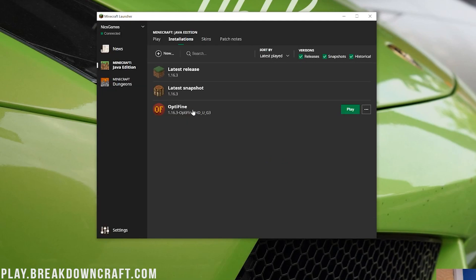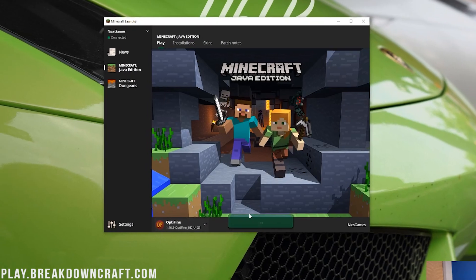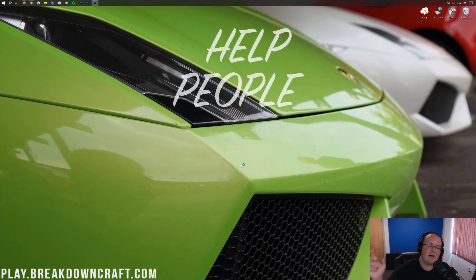Go ahead and click the green Save button, then launch the Optifine profile. You can click Play here or select it from the dropdown box. Now Minecraft is going to open up — I'll see you after a quick jump cut once Minecraft is open with Optifine.